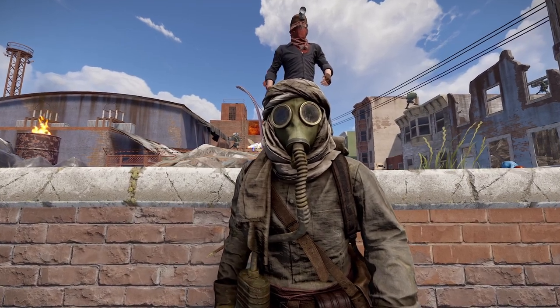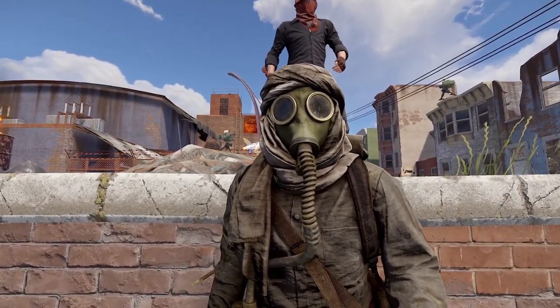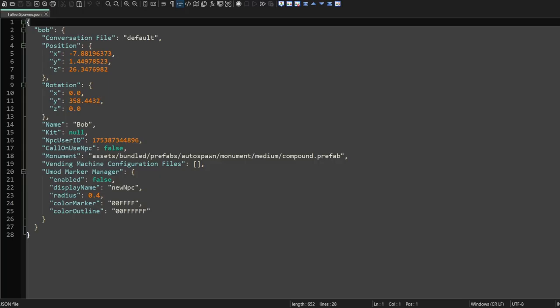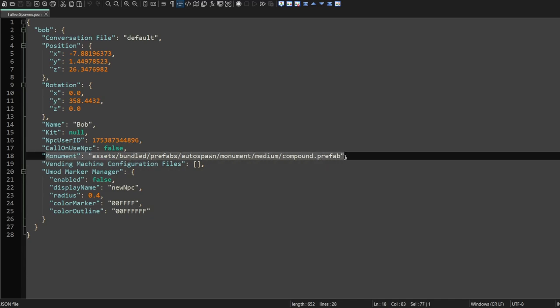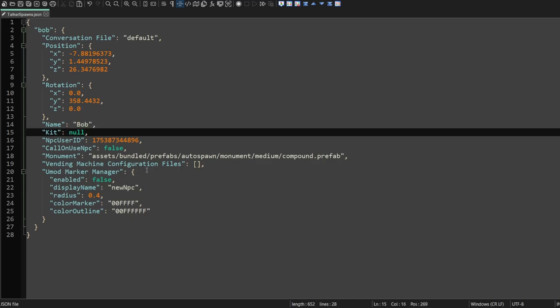So far we have been editing the default conversation file, but now we have to edit the talker spawner file to make sure we can get our vending machines to spawn with Bob. Navigate to data, then talking NPCs, and open up the talker spawner file. Inside, we can see the name Bob — this is the profile name for this NPC. Here we can see the conversation file this NPC is using. This is the position and rotation anchored to the monument, so it'll always spawn at the same location after map changes. Here we have vending machine configuration files.